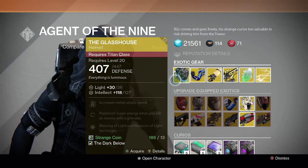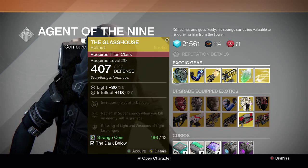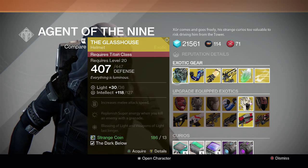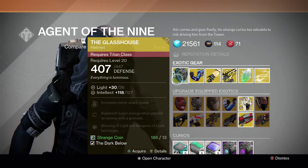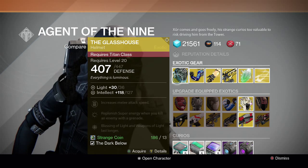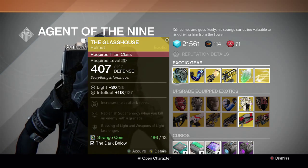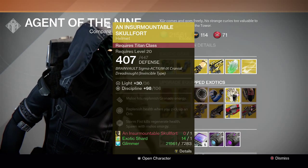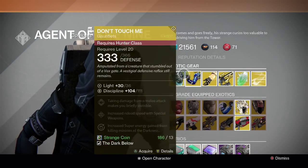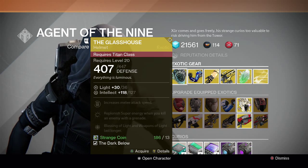First up for the exotics, Titans get the Glass House. It's a new Dark Below exotic and it has a not bad stat on it. Its perks are increased melee attack speed, replenish super energy when you kill an enemy with a grenade, and blessing of light and weapons of light last longer. This Titan helmet is not bad, but there are better ones like Helm of Saint-14, or maybe this one if you're looking to do Crota on hard mode because it has the replenish health perk. Glass House — not bad, but there are better options.